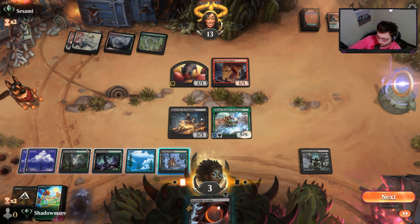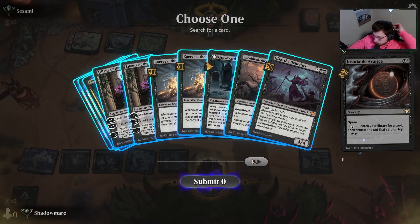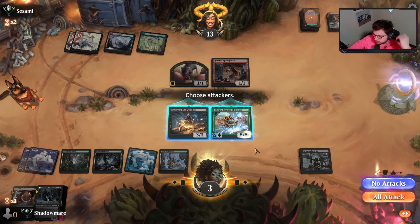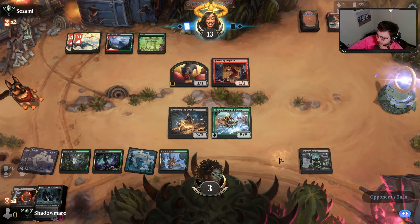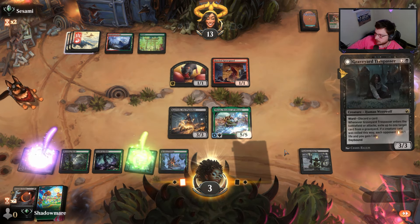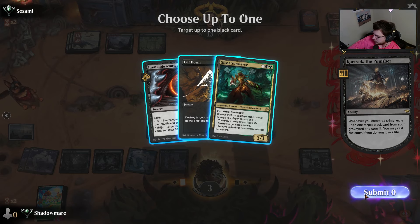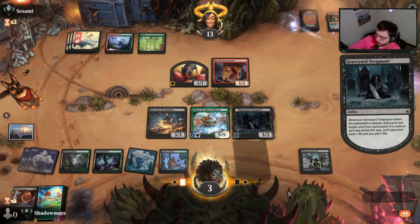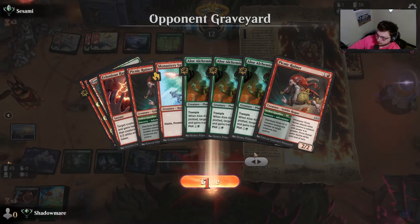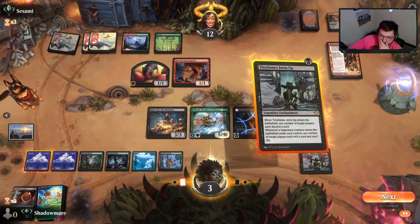We could draw three and lose three. We're going to search our library for a card and put a card on top. Oh wait, Graveyard Trespasser is actually nuts. Is this her time to shine? I have nowhere to draw a card here though - we just have to suck it up. It's a land - and it is your time to shine, sweetheart. Get in there. I've missed you so much. And we're committing crimes.